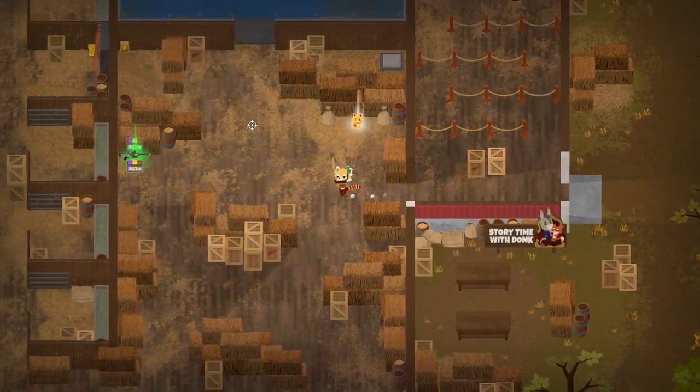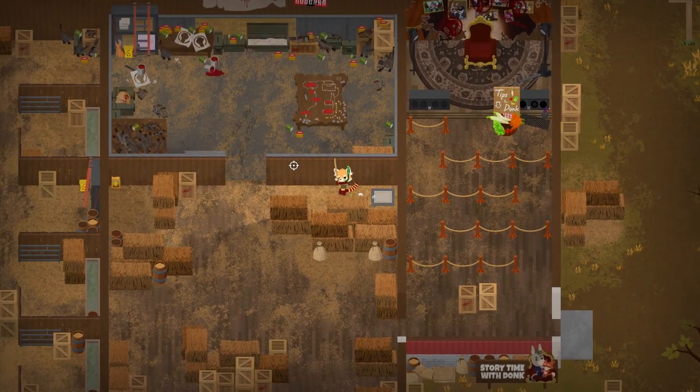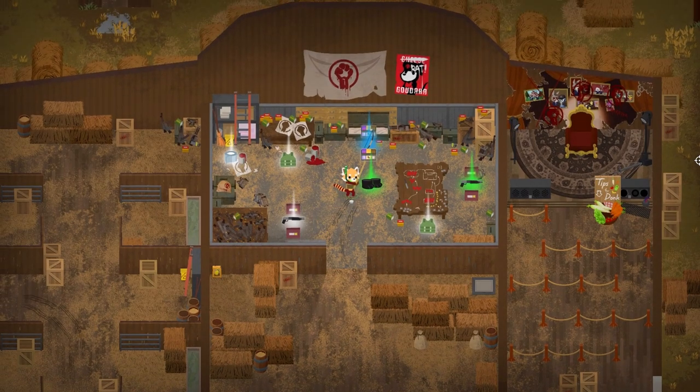Over at the farm, the rebellion was brewing a secret plan in their war room. We can make our way inside by activating this pressure plate hidden behind some boxes — devious critters indeed.